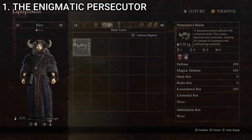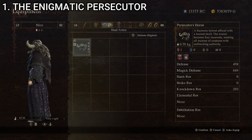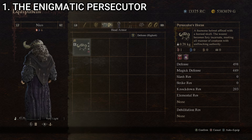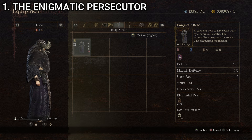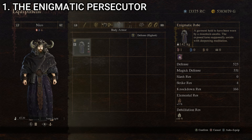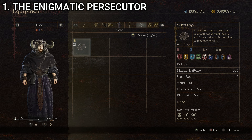The first one I call the Enigmatic Persecutor, made up of the following items: the Persecutor's Horns, a fearsome helmet affixed with a horned skull; the Enigmatic Robe, a garment held to have been worn by a mountain ascetic; the Jewel-woven Sandals, interwoven with jewels imbued with prayers; and the Velvet Cape, a cape cut from a fabric that is smooth to the touch with subtle stitching.